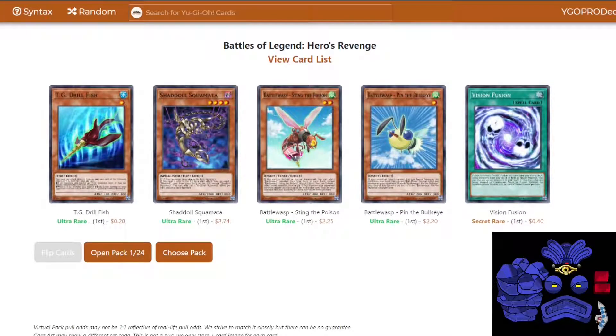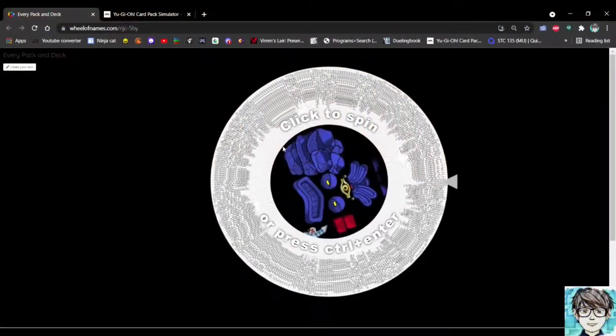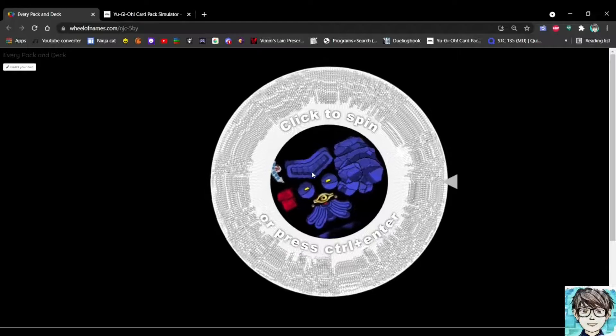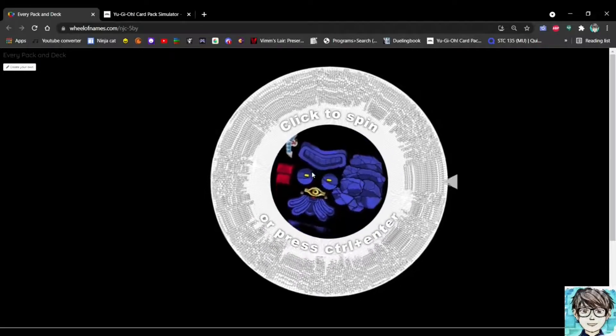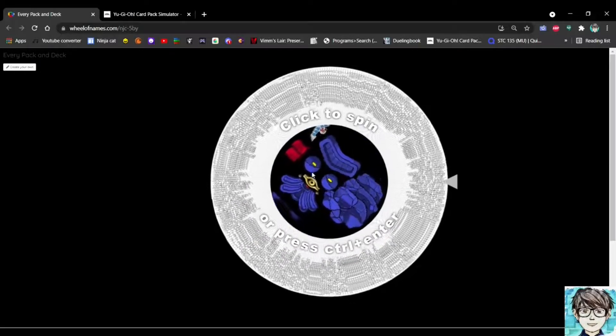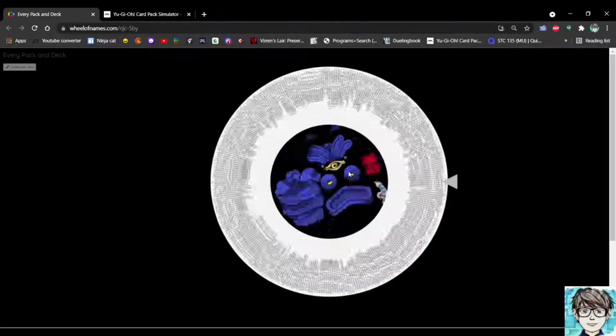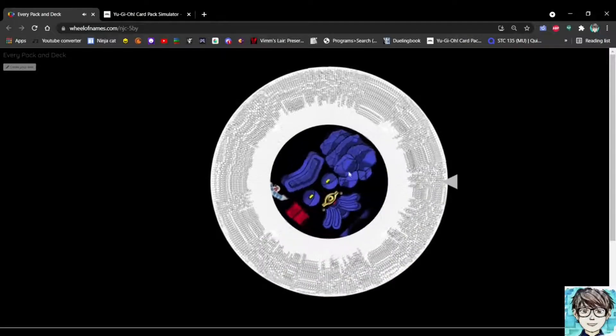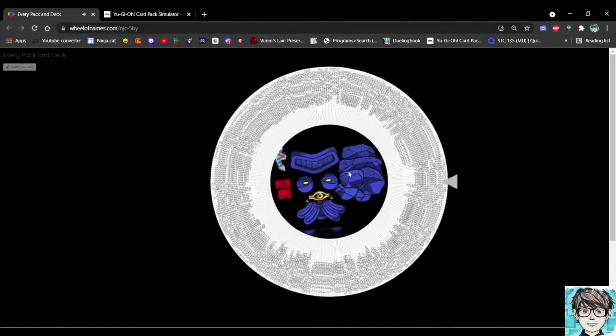Right off the bat, Drillfish is pretty cool because it can attack directly and then pop something. Squamata, as I established earlier, is pretty much just a good Maneater Bug for me. And then we've got some Battle Wasp cards and Vision Fusion. Dang it, dude — Wham just had the perfect cards to counter my Fusion Monsters, just the perfect counter every time. It's quite unfortunate. I promise, next episode I won't be saying that.